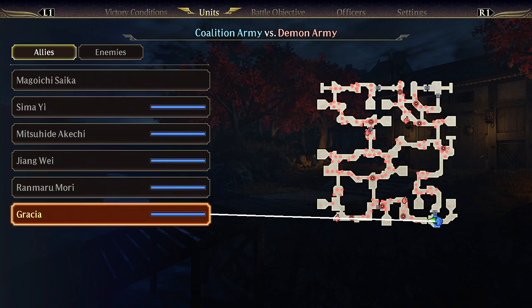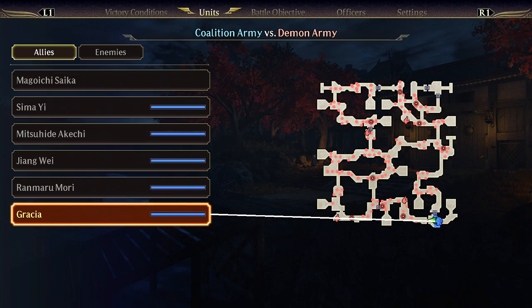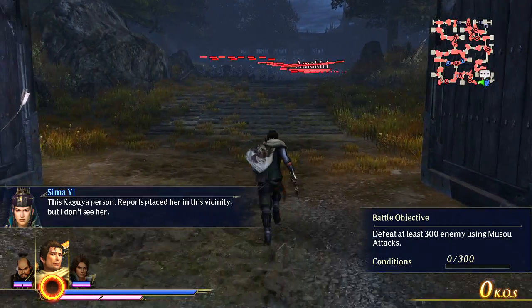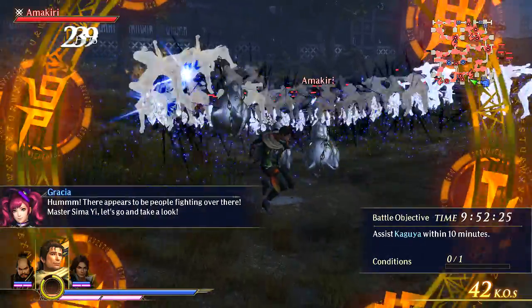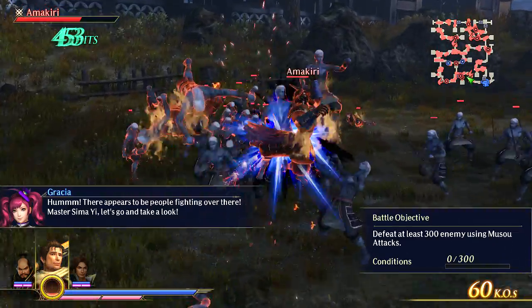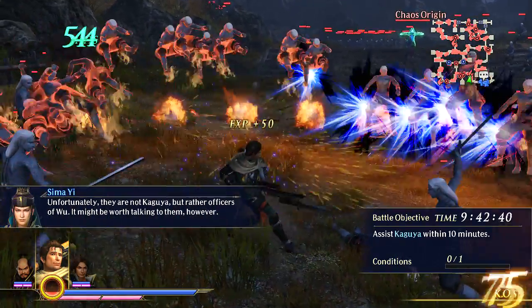Where is Kaguya? I have to rescue her within 10 minutes. Let's see how Magoichi does out here. Magoichi is just pooping on stuff — their health bars look very minuscule. Alright, let's knock this thing out.